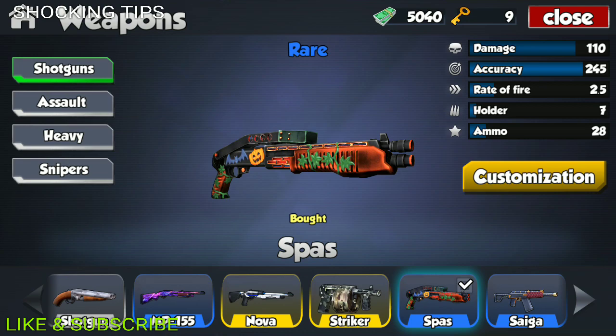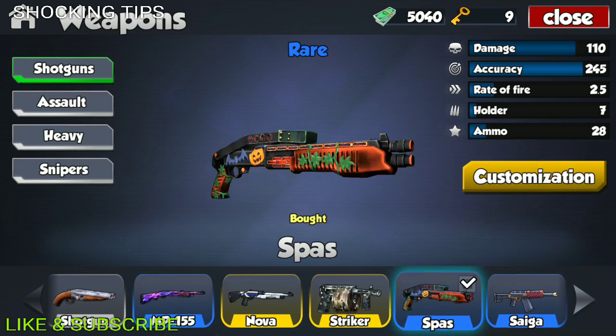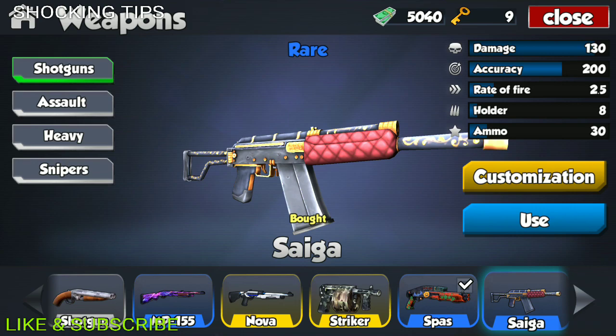The first weapon we're going to be looking at is the Spass and the second one is the Sega. These two shotguns are amazing — they're fast shotguns, and if you are pretty inaccurate, these are amazing weapons to have. The Spass has a damage of 110, accuracy of 245, fire rate of 2.5, holder of 7 rounds, and total ammo of 28. The Sega has 131 damage, accuracy of 200, fire rate of 2.5, holder of 8 rounds, and total ammo of 30.